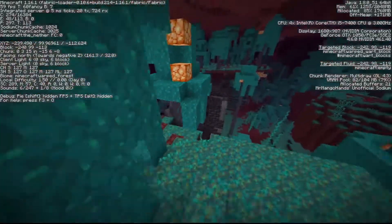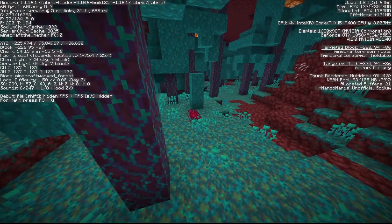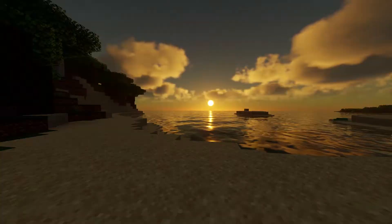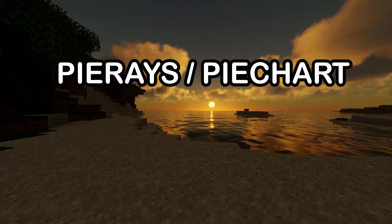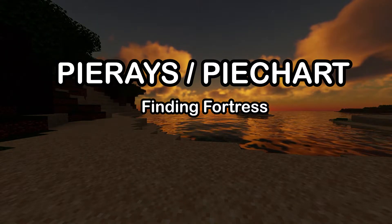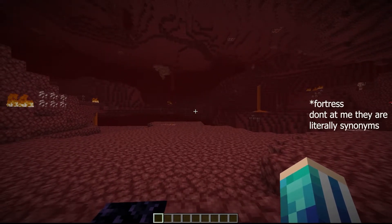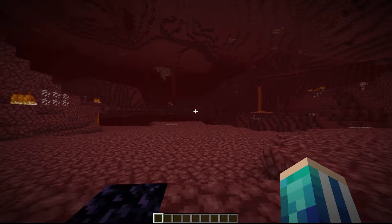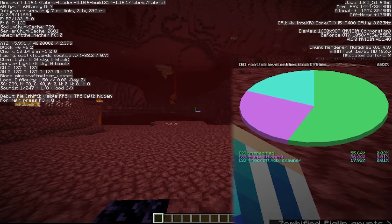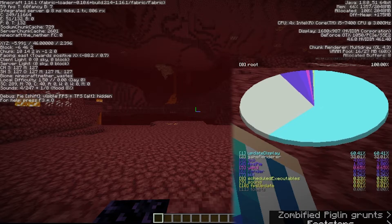Now that we've done the bastion, I want to show you how to find fortresses. What you want to do is pull up the F3 menu while holding Shift so we can see the pie chart.